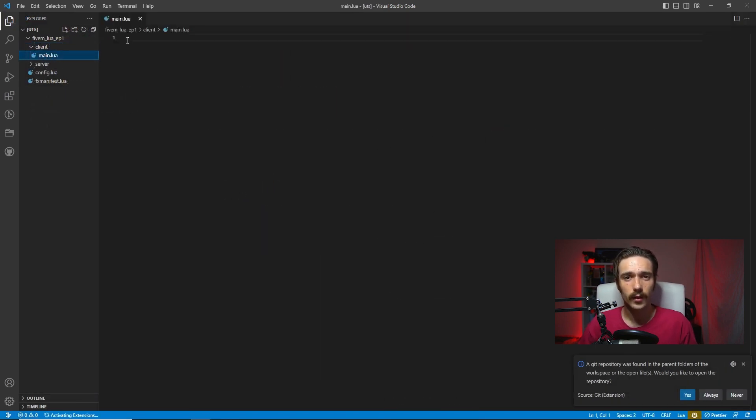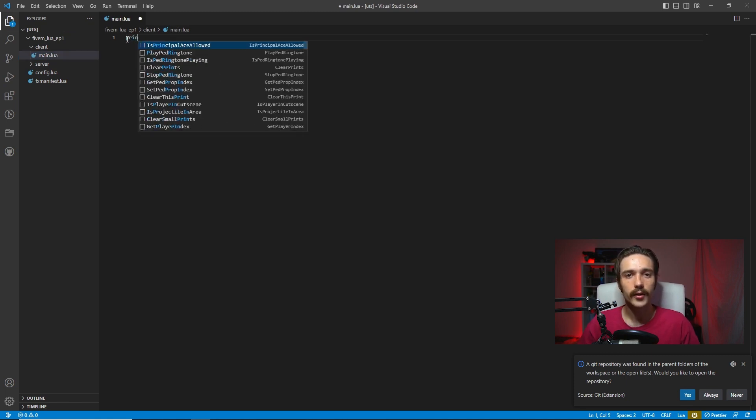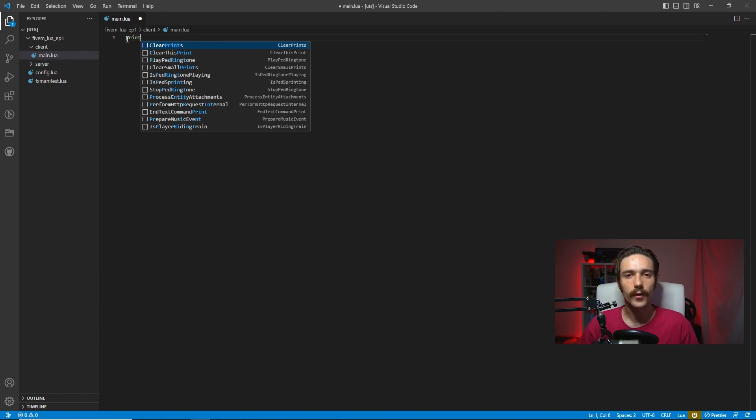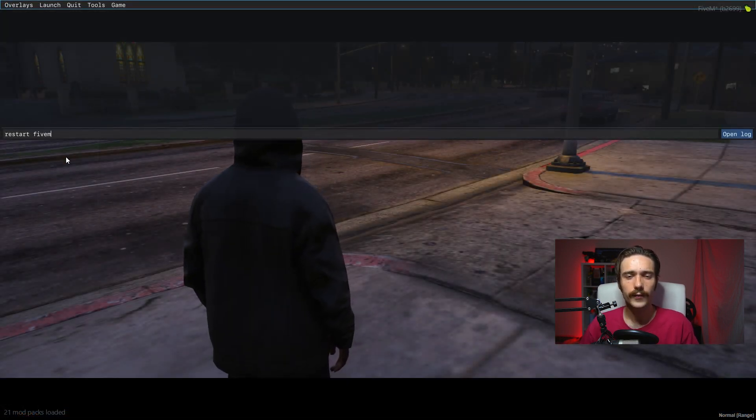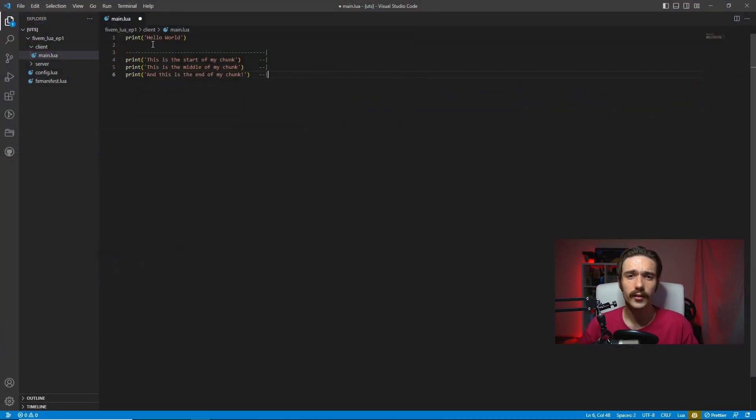Let's go to the main file inside the client folder and write our first function. We'll write print('Hello World') in brackets and let this print function call float at the top of our code — this is an example of chunk execution. A chunk is essentially a section of information; at this point our single line print call is our chunk, but any lines added below it would also be part of the chunk. After restarting the script, we have our print statement in the console.